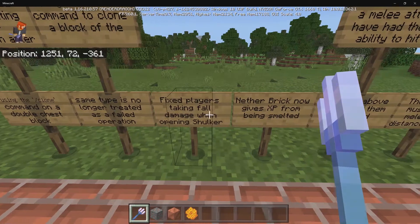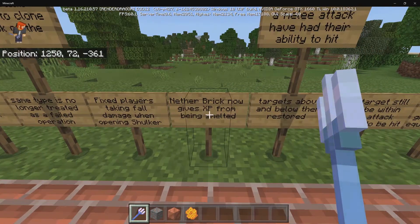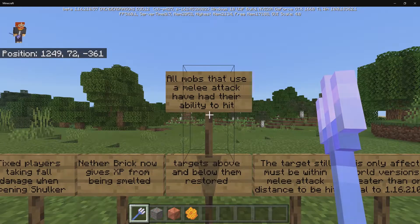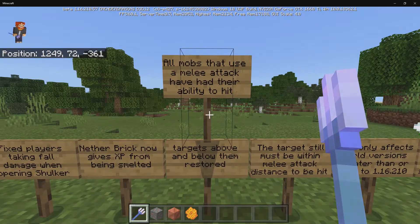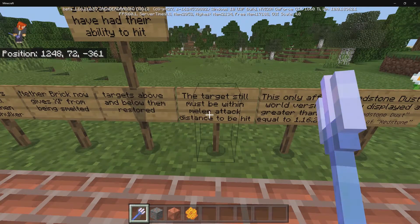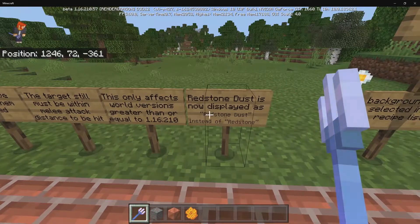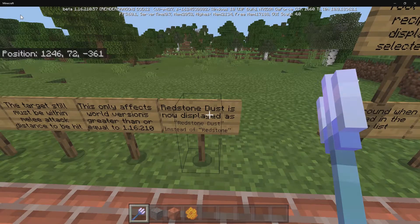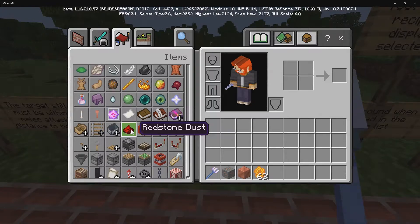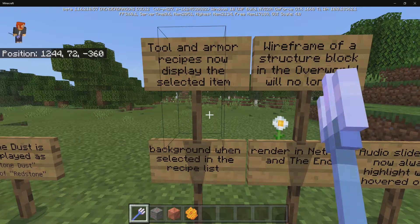They fixed players taking fall damage when opening a shulker box. Bricks now give XP when being smelted. All mobs that use a melee attack have had their ability to hit targets above and below them restored — the target still must be within melee attack distance, and this only affects world versions greater than or equal to 1.16.210. Redstone has been renamed to 'Redstone Dust' instead of just 'Redstone', which actually makes a lot of sense.